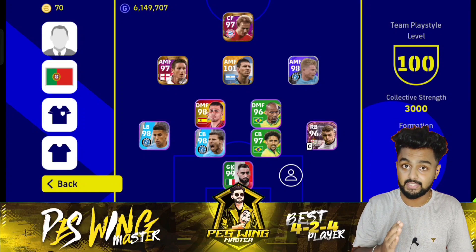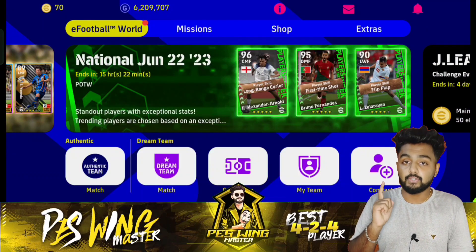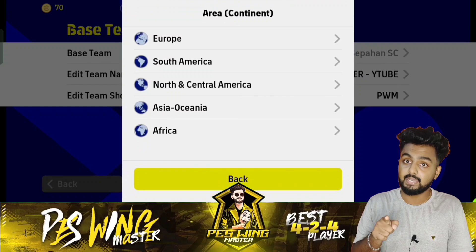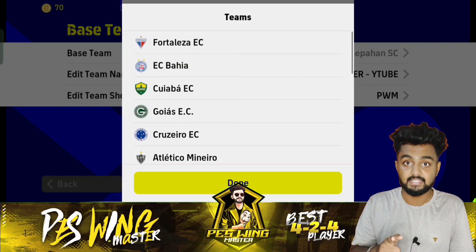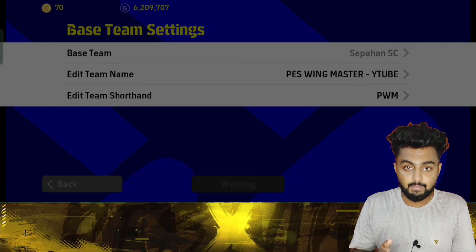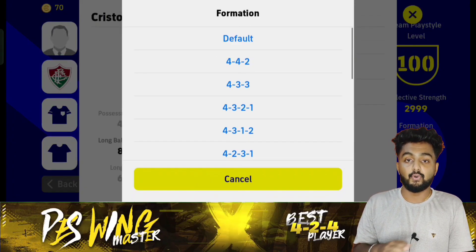This formation is available only this week and today is the last day to save it, so don't delay. To get this formation: go to Extras, click on User Information, then click Dream Team, then click Base Team. Go to South America, find Brazil, and in Brazil select Luminance AFC as your base team. Come back to your Dream Team and choose the formation as default to get the 4-2-3-1 with 3 AMFs.